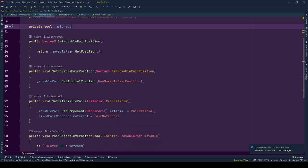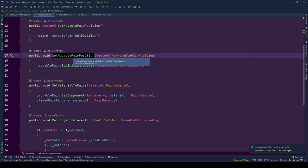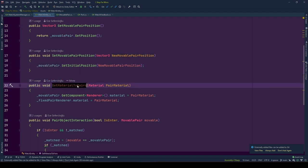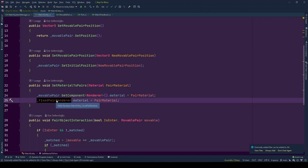First, getMovablePayerPosition asks for the position of the movable pair from its reference and returns the position value. Similarly, setMovablePayerPosition has a position value called newMovablePayerPosition which gives this value to the setInitialPosition function of MovablePayer. These are communication bridges between MatchSystemManager and MovablePayer for setting MovablePayer's position. For setMaterialToPairs, for MovablePayer we get its renderer component using GetComponent and set its material to pairMaterial. For the fixed object, we already have the renderer reference and set its material to pairMaterial.